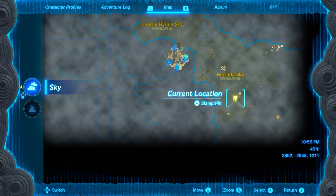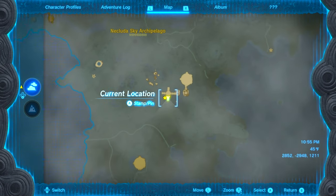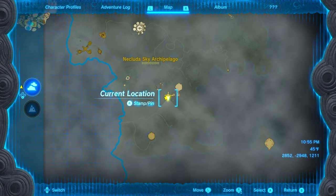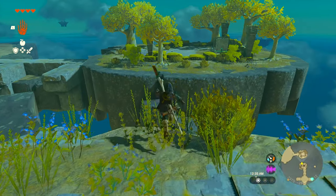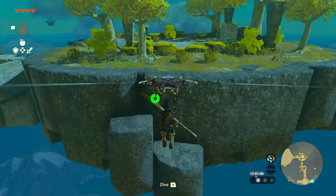To activate the shrine, travel to the flux construct and either defeat it or just grab the crystal and use the spring on the small island to bring you and the crystal back to the shrine. This is how you do it without defeating the flux construct.